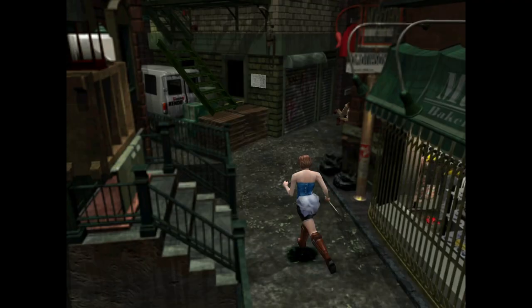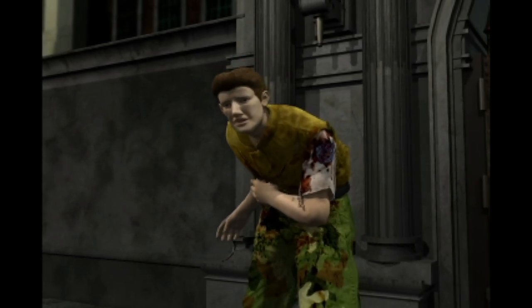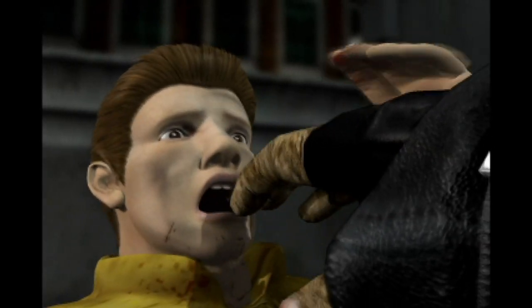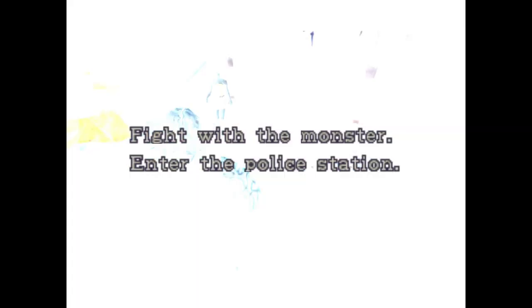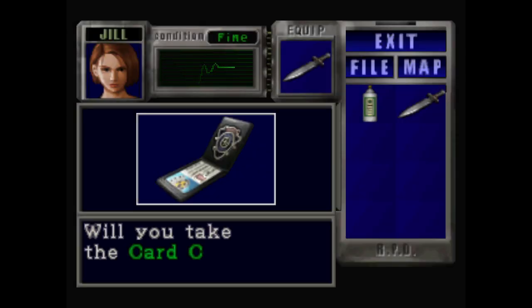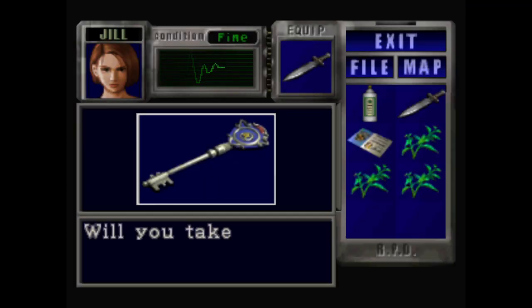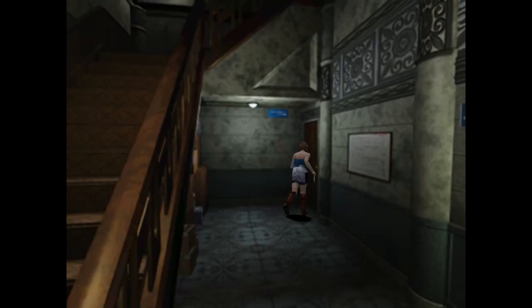We run through the streets of Raccoon City, managing to avoid every zombie in the way until we reach the RPD, where shit gets serious. We watch Brad get obliterated by Nemesis, and now we are on our own. We get a choice to fight or run away, and since I'm not a chicken, we decide to fight — just kidding. Instead, we grab Brad's keycard and run into the RPD. We use the keycard to get the star's key, which lets us grab Jill's lockpick from her desk, but when we try to leave, the Nemesis shows up to ruin our day. He almost got me, but I managed to escape just in time.